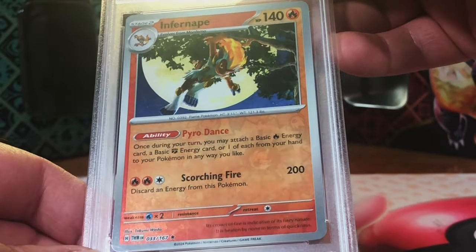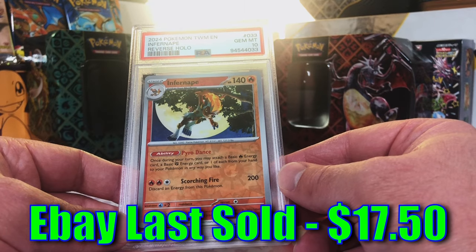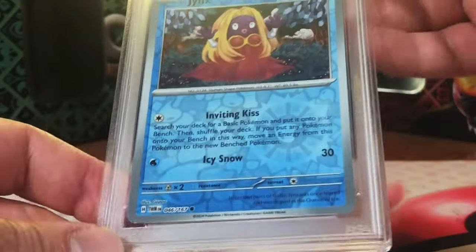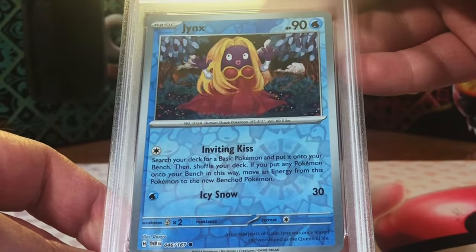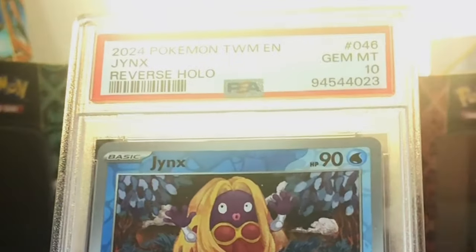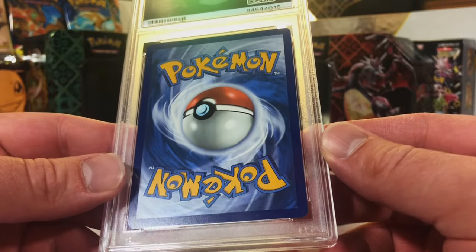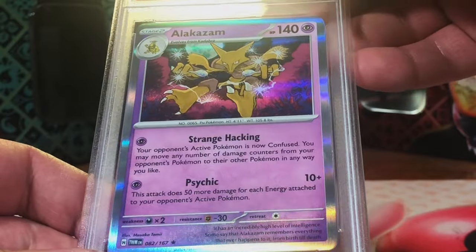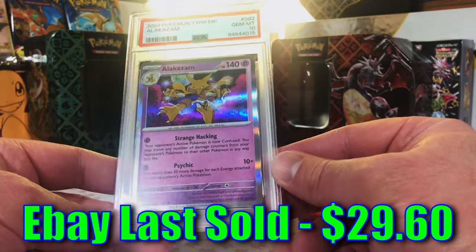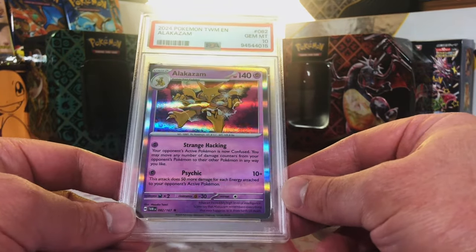Infernape Reverse Holo Rare - going to go with a 9. Gem Mint 10! Maybe I should just stop guessing and always assume a 10. Reverse Holo Jynx, another Original 151 - Gem Mint 10! We are slaying it - 10s everywhere, this is insane. Another Alakazam - Gem Mint 10! Two Gem Mint 10 Alakazams, two Gem Mint 10 Hisuian Arcanines. My favorite holos in the set.